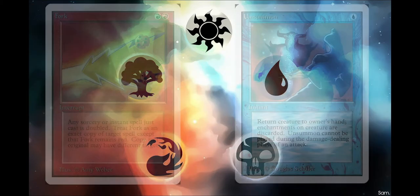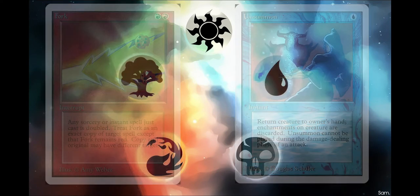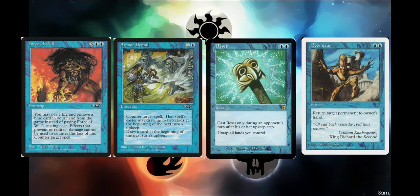We're going to use Fork whenever we can, as well as Unsummon to bounce our opponents' creatures back. Meek Stone will help make sure that our opponents' creatures can't attack us and don't untap. Red Elemental Blast to stop those pesky blue spells, and of course the classic Counterspell for two blue. We also have Force of Will, Arcane Denial, and Boomerang for the control package.